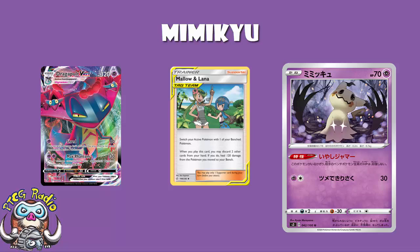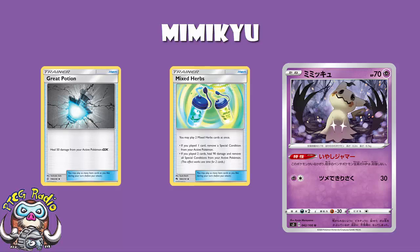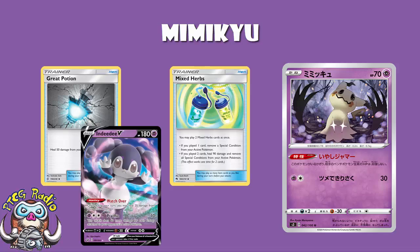It only stops healing on the bench, so something like Mixed Herbs — which lets you heal 90 damage and all special conditions from your active — clearly isn't going to be affected. Something like Great Potion which heals 50 from your active Pokémon GX isn't going to be affected either. And similarly, Potion heals 20 damage from your active — again completely ignoring Mimikyu. The fact that it only stops bench healing does specifically exclude a bunch of widely played healing cards.